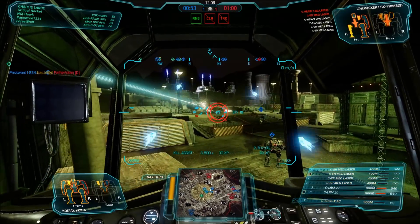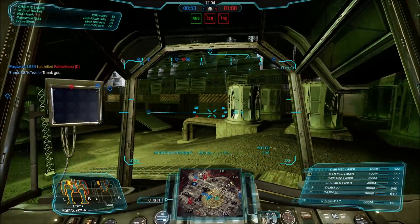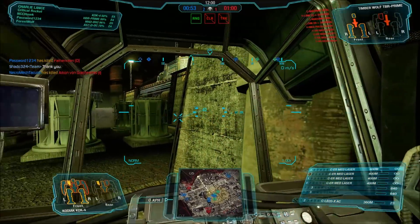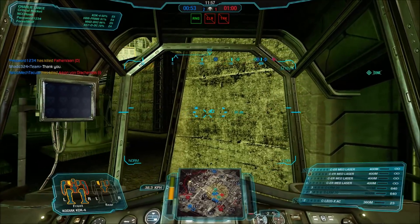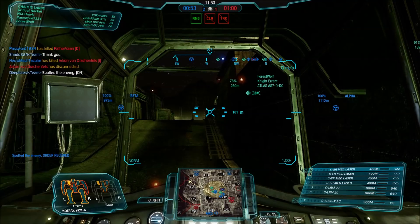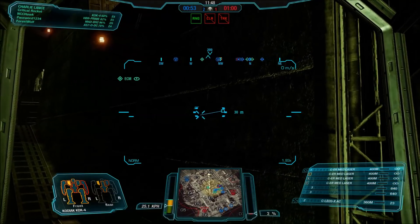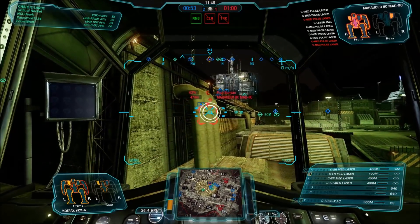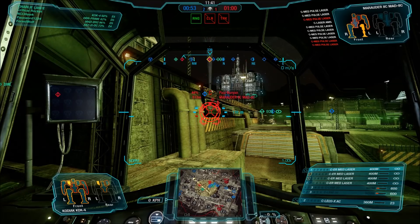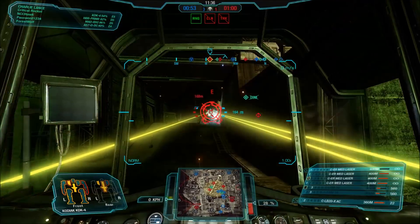It's a bit like the Awesome 8T that has the LRMs. There are actually a fair number of assault mechs in the Inner Sphere category that bring some form of long-range missile system, and it's not unusual for the clans to do the same thing. Custom-wise, you're probably going to drop the LRMs and have something a bit better — maybe some Streaks or SRMs, possibly even ATMs at this point, since ATMs seem to be the best middle ground between a long-range fire support weapon and something that can do a horrendous amount of damage at medium to short ranges.